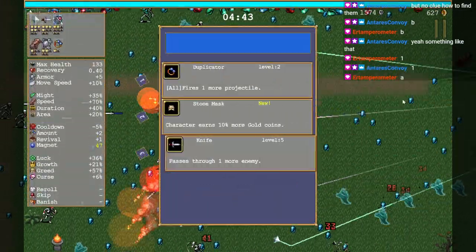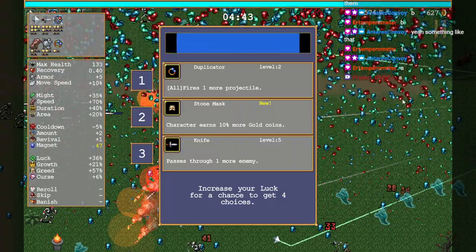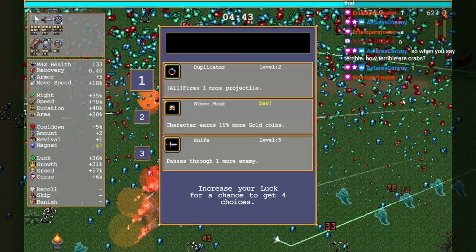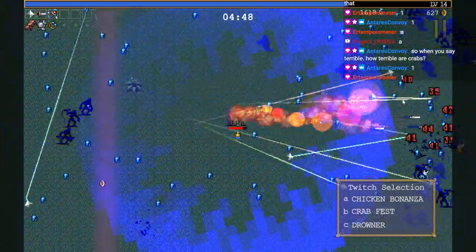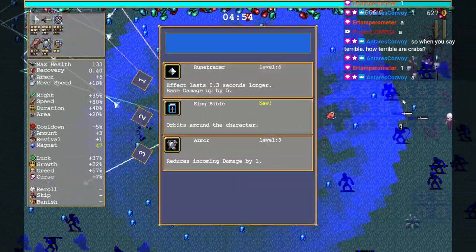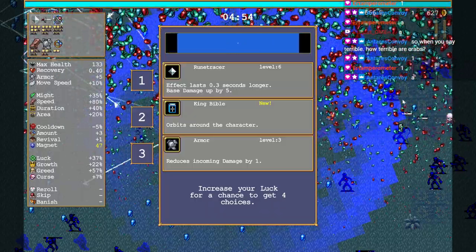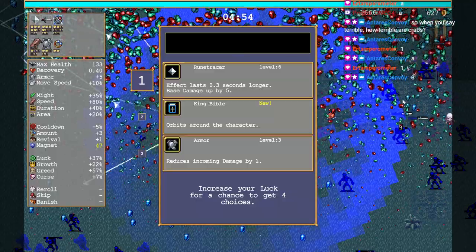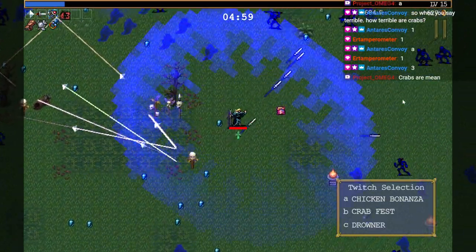I'm going for the hidden character and then we'll go for some item pickups. As long as by 15 minutes I have most of my items, I should be good. I think chat gave me a good start here. Even if something terrible happens like Flower Wall, I think it's probably okay. Well, there's the Drowner. Too bad I don't have the pentagram. The curse increase did some serious damage to me. There's the stone mask if I want to try something later. How terrible are crabs? I'll probably die. Crabs are definitely run-enders. Drowner — I don't know if it is a run-ender or not. It might stop me from getting items until I get pentagram. I don't think there's counterplay to crab — I think I just die to crab.